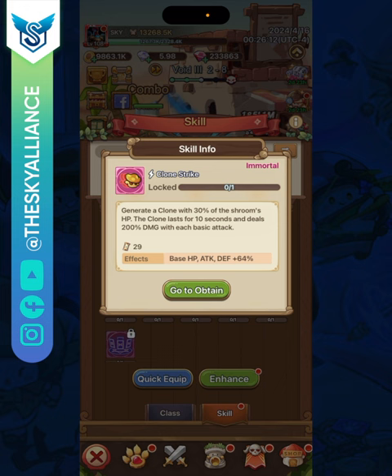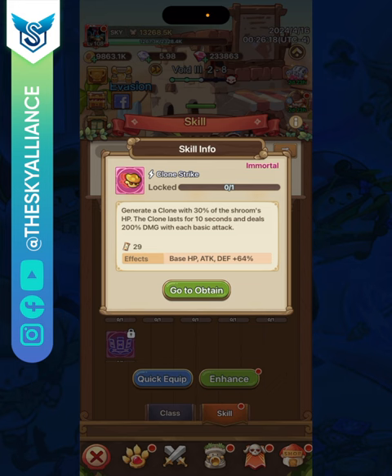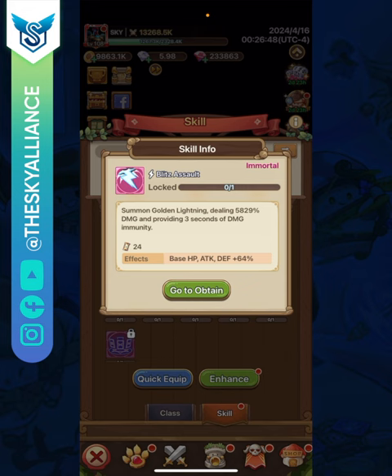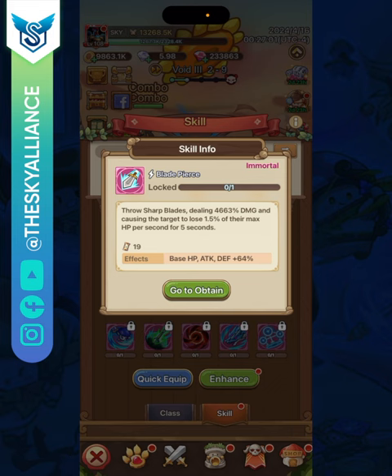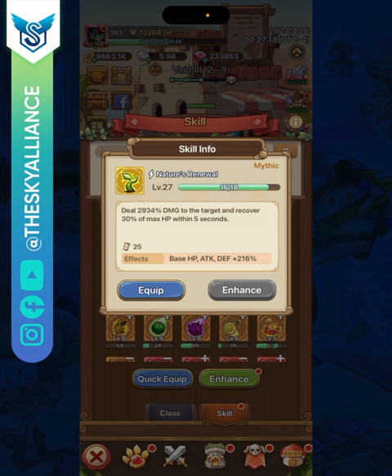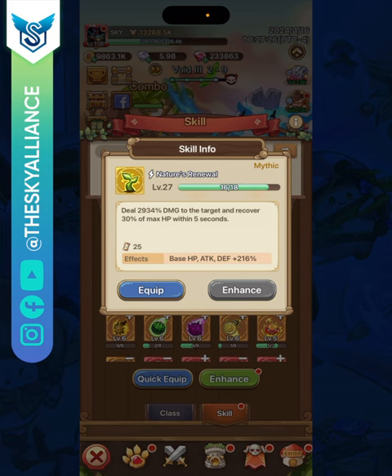If I were to pick five selectable skills, I would choose: Clone Strike as a definite must for survivability and counter damage; 100 Slashes for damage resistance and attack; Blitz Assault against mages; Blade Pierce to deal more damage as a tank; and Nature's Renewal for extra survivability. That said, try things out and see what works better for you, and let us know in the comments.